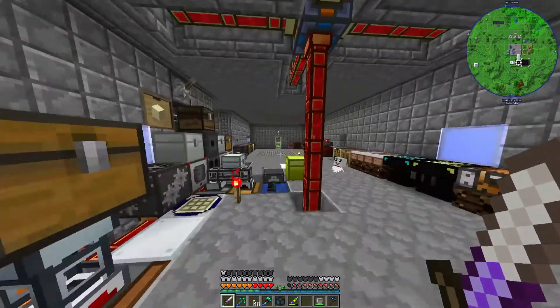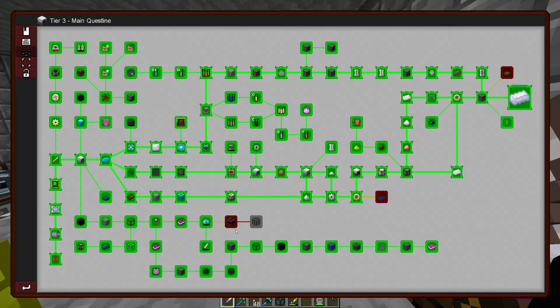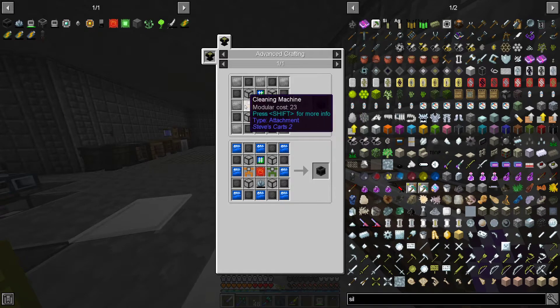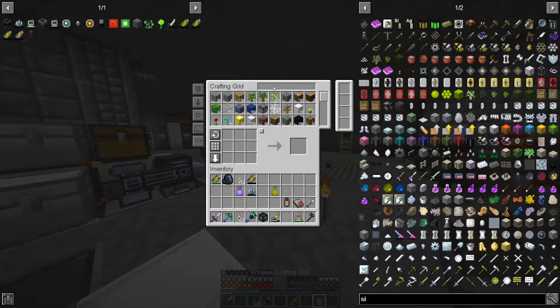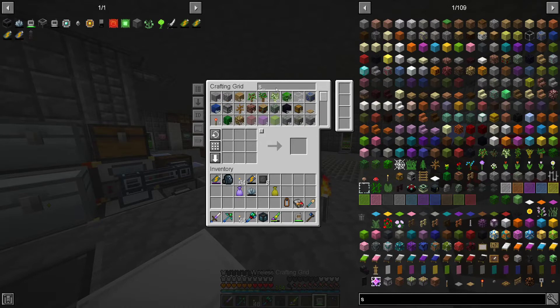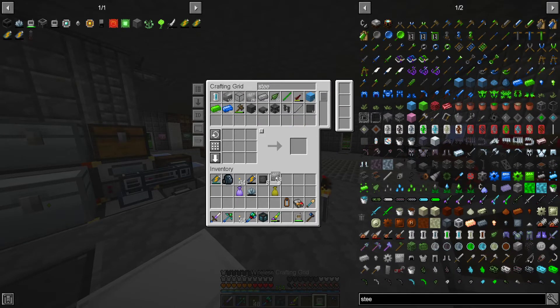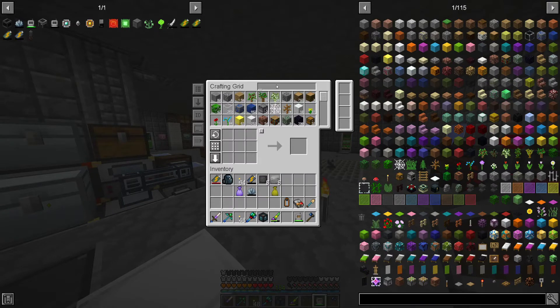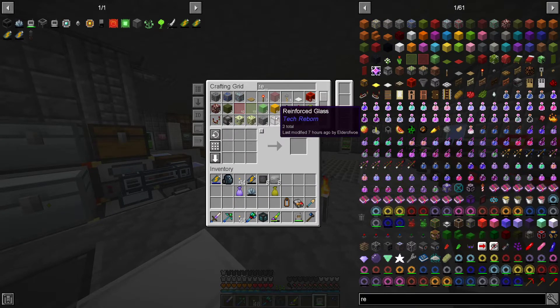This is our next big thing right here. Why are there two? Legacy - they look the same to me. I can get carbon plates, I'm not worried about that. Reinforced glass - I can get that. Liquid cleaner, machine - I can get all that. Carbon, need eight. Steel, need eight. Reinforced glass - okay, I'm going to need to make some more of that.